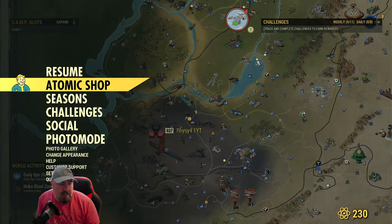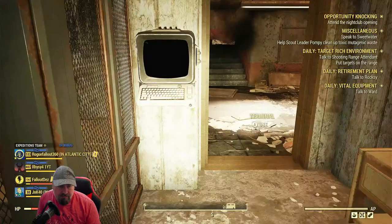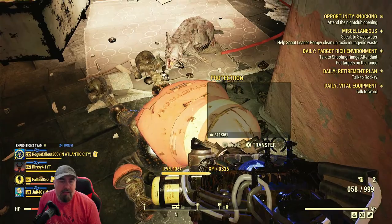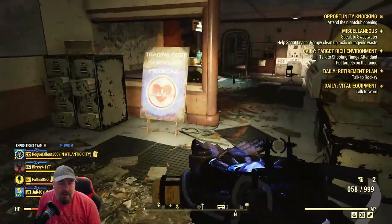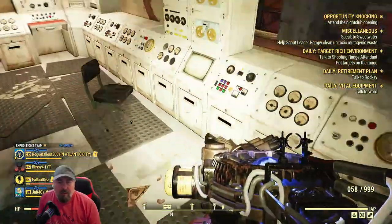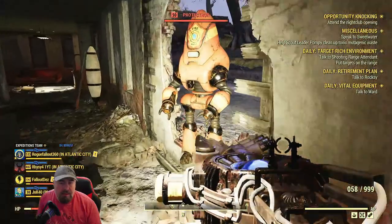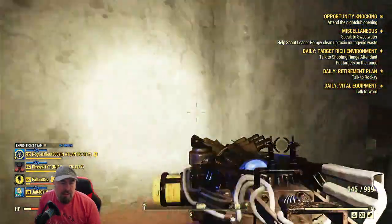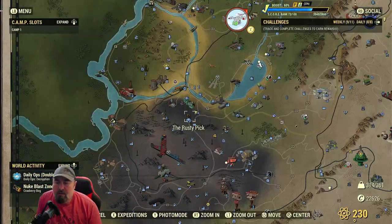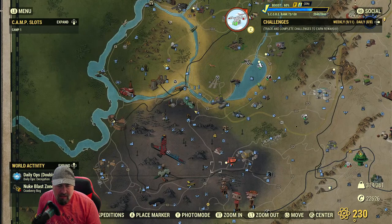Bit of score and XP from the terminal. My score is now 73 over 100 for Seasons, and I'm boosting that with 60% as well. There's a vendor up here. They do occasionally move stuff around. I've done that - hacked the terminal. What else for score? Collect a teddy bear. There are teddy bears here called fuzzies, but for some strange reason they don't work - in Camden Park they do.